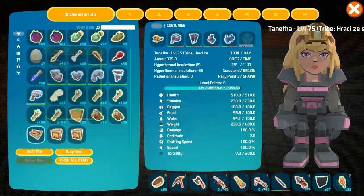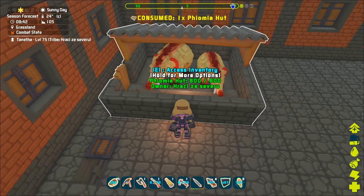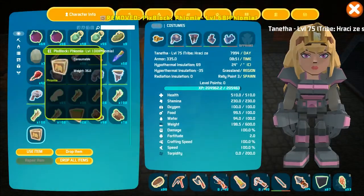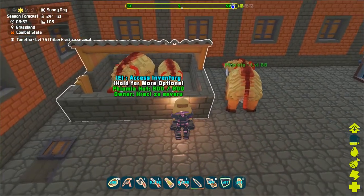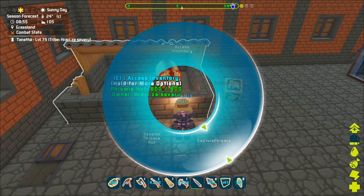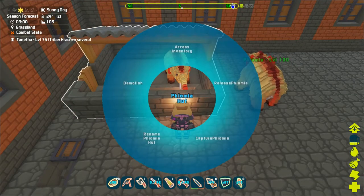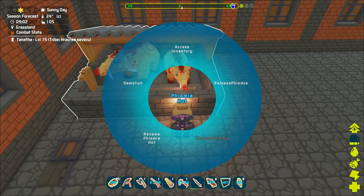Once crafted, the Theomea hut can be placed into the world from your inventory. You need to place 2 Theomeas into it by releasing or having them next to the hut. When you press and hold E, it will allow you to capture the Theomea and the creature will appear inside it.